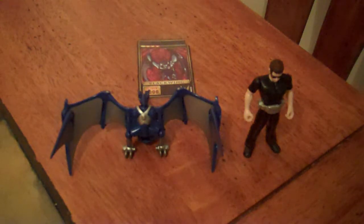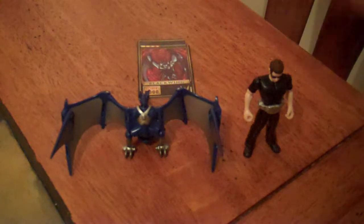Hey guys, KRX50 here with another review. This time I'll be reviewing Blackwing and Len from Kamen Rider Dragon Knight. This is a figure set that includes Blackwing, Kamen Rider Wing Knight's contract beast, and Len, the human form of Kamen Rider Wing Knight, plus an advent card.